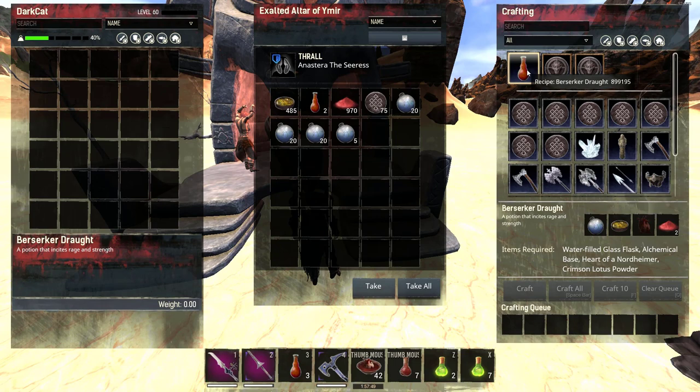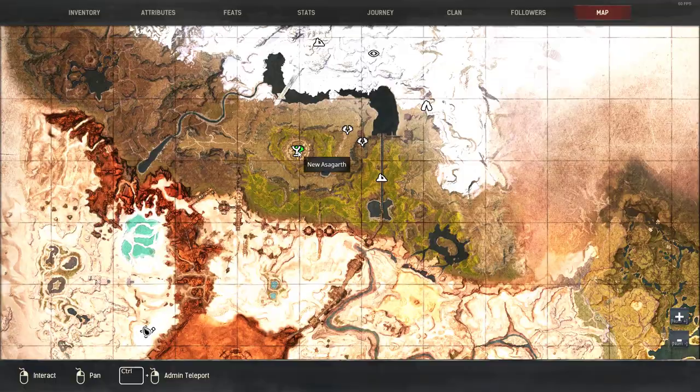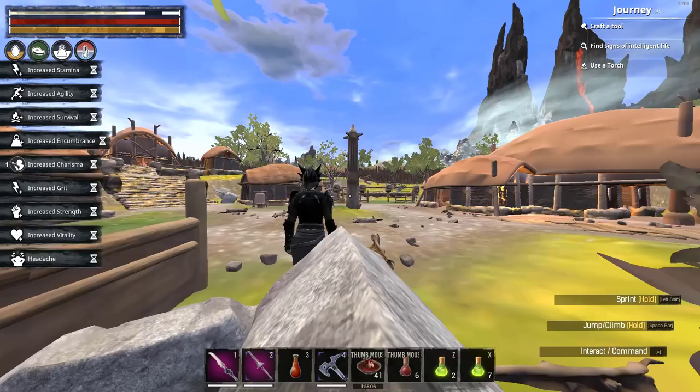You might be asking where to even find the Yamir Priest. I'll help you quickly. There are two locations. The first is in the middle of New Asgard — I'll teleport there now and show you the spot. You camp the spawn and kill the priest over and over until a High Priest spawns.